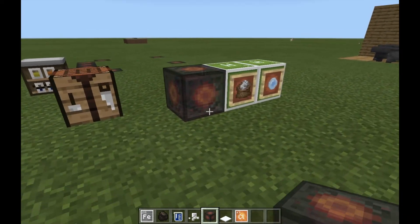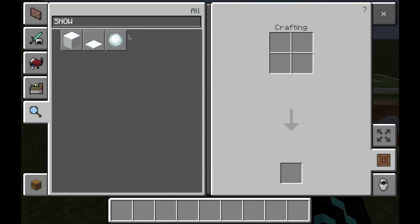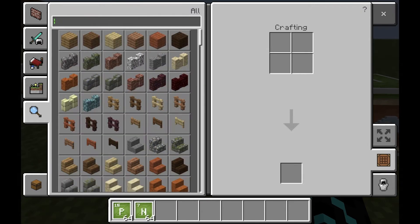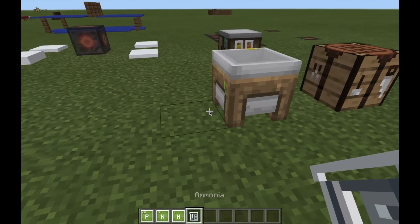Time for our second item: super fertilizer. What you're going to need is the element phosphorus, the element nitrogen, and ammonia, which you make with the compound creator. Place your nitrogen and hydrogen into the compound creator and you get ammonia.